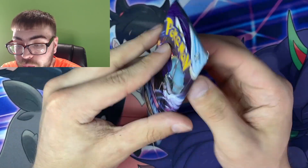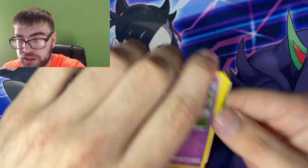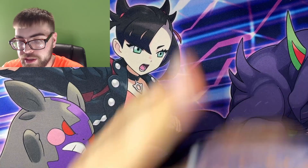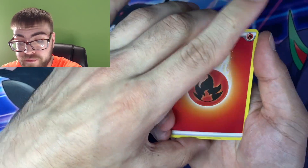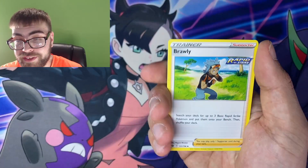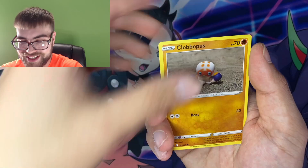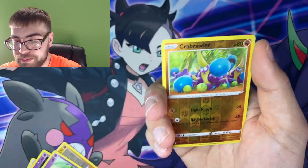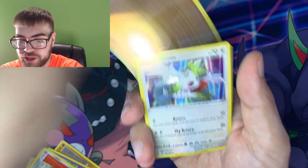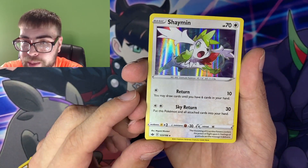Last pack of Chilling Reign for the day. Let me see that alternate art, please. We got a code card right there. I'm guessing Fighting. We got a Fire. Will this pack contain the fire? The way things are going, probably not. We got a Castform Snowy Form, a hat, Electrode in the Dusk Chamber, a Crabrawler, and a Holo Rare Shaymin. Okay, I think this is my first time seeing this card.